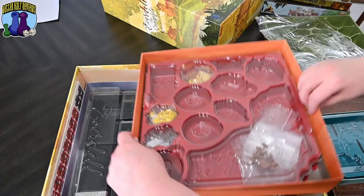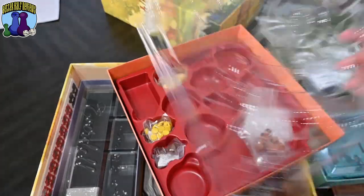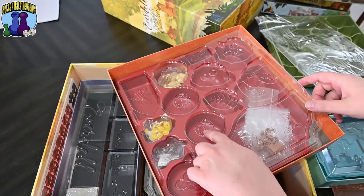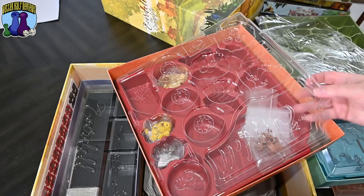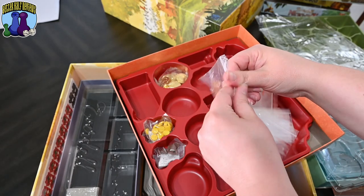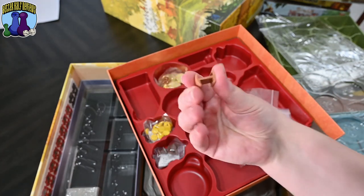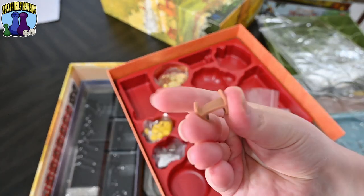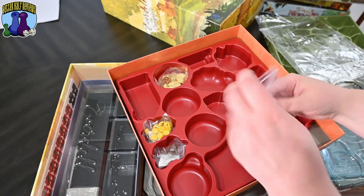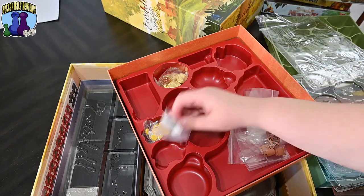Everything fits so snugly. So this section is labeled Everdell — it has little pictures showing put the coins here, matching up one coin, three coins, gems and stuff. That's nice — it tells you where everything goes. And the new saddles! I was one of the original backers for Spirecrest and my saddles didn't work, but these are definitely more springy and rubbery. It would be cool to actually use these, but if you put the stickers on the meeples you can't use the saddles. I haven't decided yet what I'm going to do with the stickers.